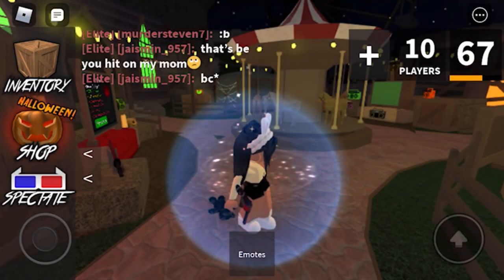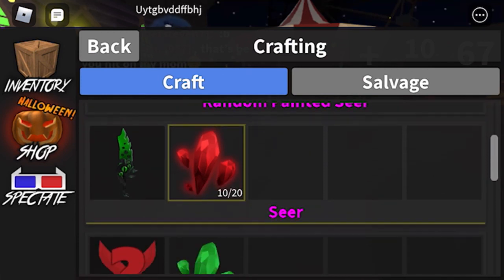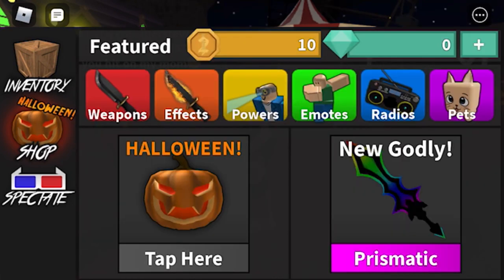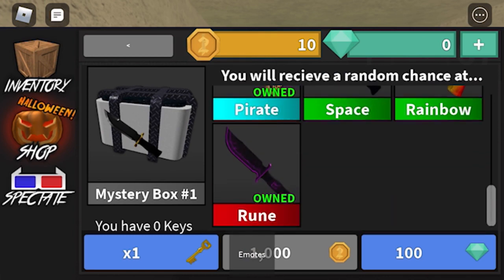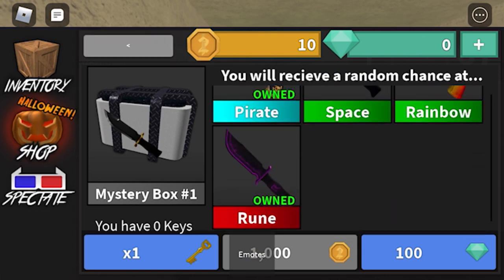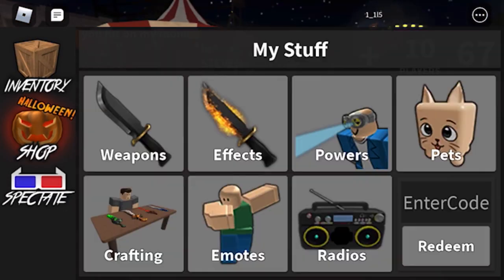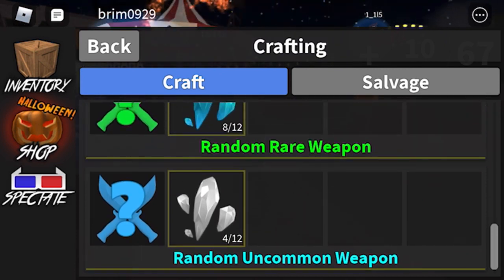Oh my goodness, I died. Oh well. If you don't get knives that are legendary when you open the shards, you know, if you get some other one of these and you don't get like a rare or something — well, you can't even craft a rare actually.